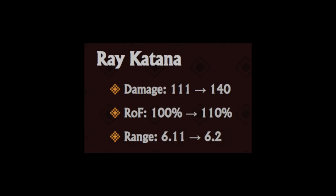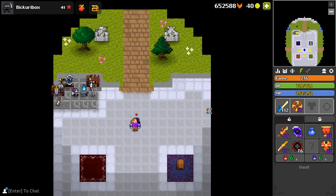Rei Katana's change is a little less significant, but both got the changes I more or less discussed in my own videos on the topic. Rei Katana's damage has gone up from 111 to 140, rate of fire to 110%, and even the range went up a little bit to 6.2. It's a small adjustment, but this is the sea sword of katanas - there isn't a whole lot more they can reasonably do without changing the item at its core.